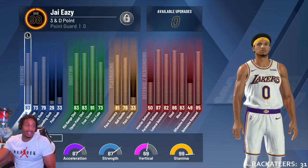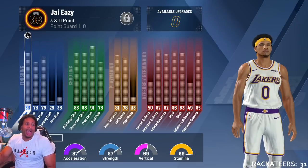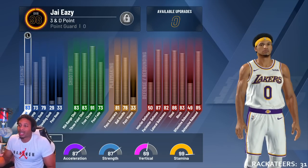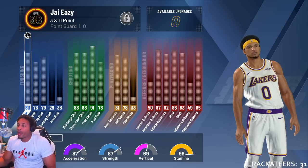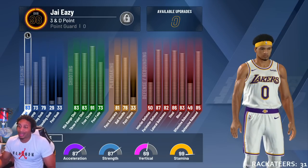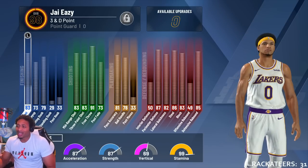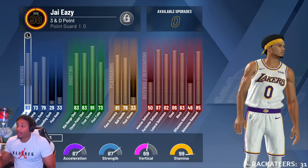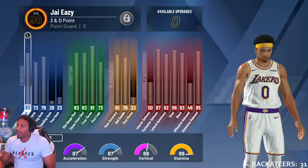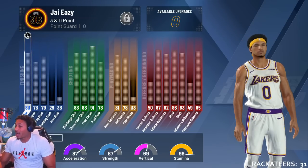I got 99 stamina, 83 shot close, 73 mid-range, 79 driving dunk that goes up to 80. I already got my dunks at 99 so I can get different dunk packages - I just wanted the baseline reverse off one. The meat and potatoes: 81 pass accuracy, 78 dribbling that goes up to 80 at 99. Post moves I didn't care about. 83 three-point shot which goes to 85 at 99, 91 free throw, 73 post fade goes to 75. Interior defense is 50, perimeter defense 87, lateral quickness 82.